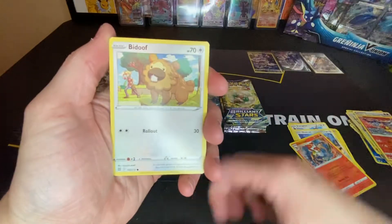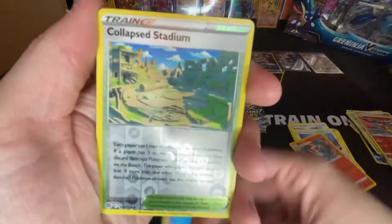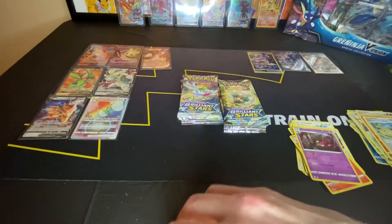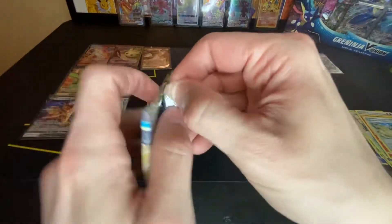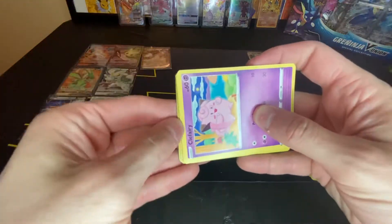Sneasel, Bidoof, Electabuzz, Chimecho, Collapsed Stadium reverse, and a Dusknoir holographic right after the Trainer Gallery. That pack was harder to open.